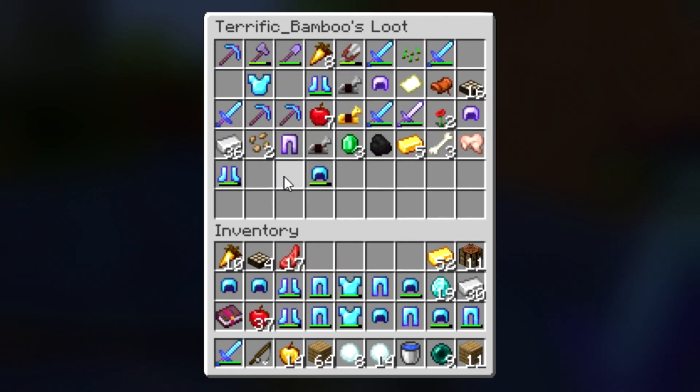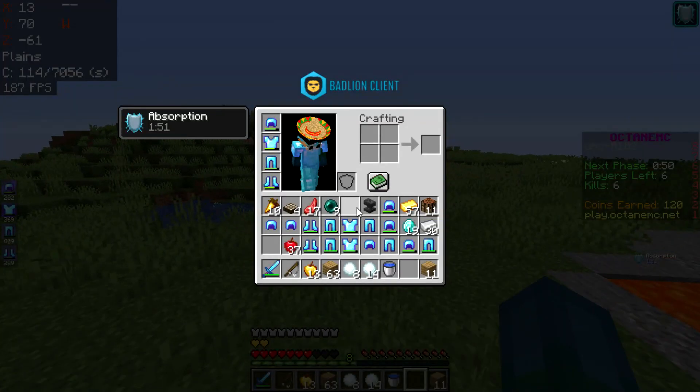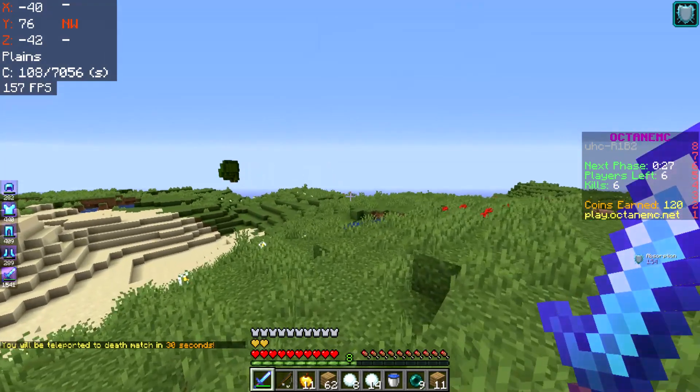I think we're full Prot 4. Oh my god — so much just happened. I think we can even make a Sharp 5 Fire — yes we can! Okay, we're crazy good. So as you can tell, now we're full Prot 4 with a Sharp 5 Fire 2. This is mad crazy.